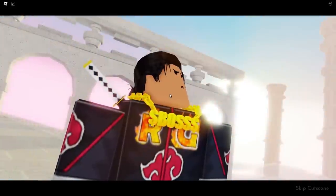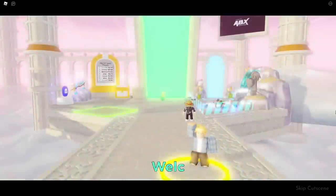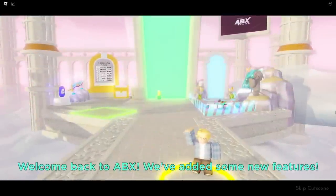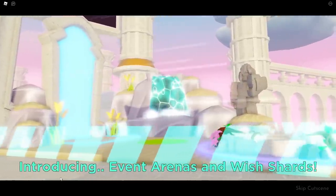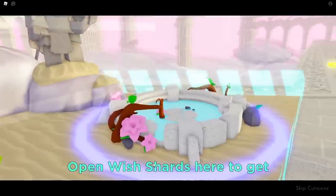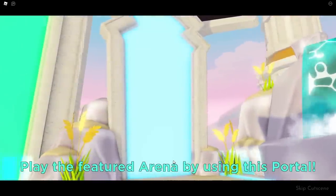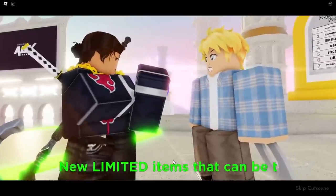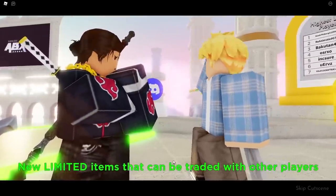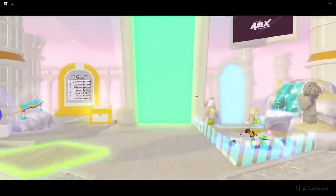The cutscene plays — my character looks mad, and I see a star. This literally feels like Genshin but in Roblox. Is this literally Genshin Impact's summoning animation? A light kills me and I'm back. Welcome back to ABX — we've added some new features after about four months. Introducing event arenas and wish shards. Play event arenas to earn wish shards, then open wish shards here to get rewards. I can speed through this with 10k Robux to spend.